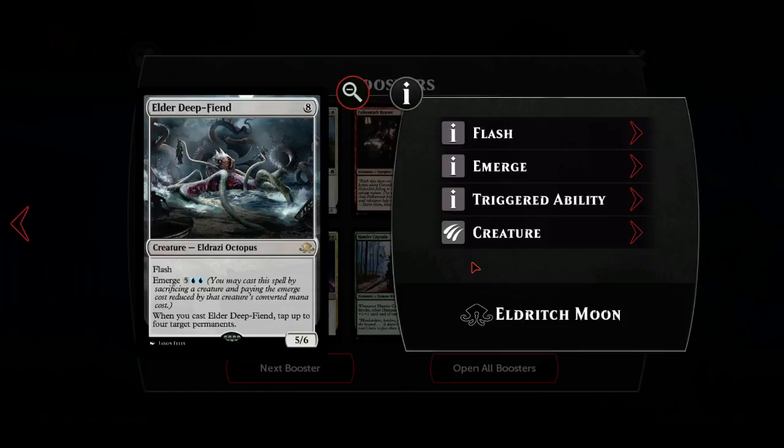Elder Deep-Fiend: amazing, probably the best emerge card, certainly the most played one. Eight generic mana for a creature Eldrazi Octopus at rare - a five-six with flash, you can emerge it for seven blue though. When you cast it, tap up to four target permanents. That is a bummer card - a total bummer. When you get this cast against you often it's like your opponent time-walking you; you just don't get a turn, they get the smash. Really, really powerful card.